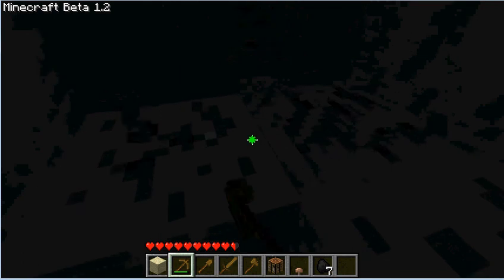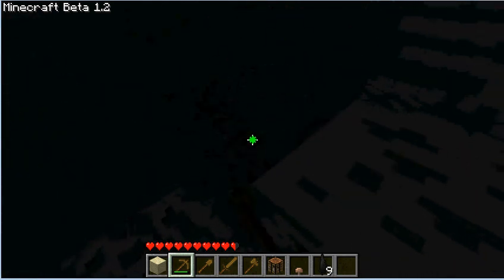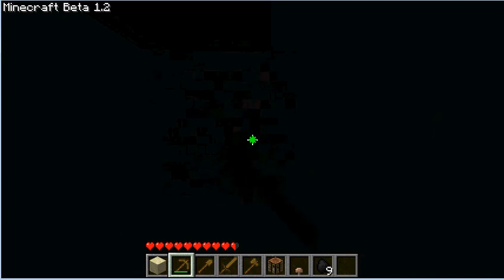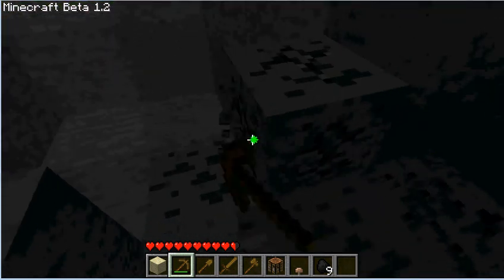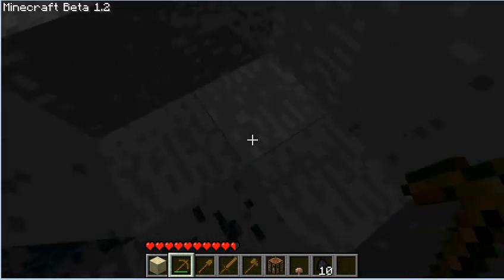I don't know if you can see this on the Hypercam, but right here you've got this brownish rock — this is iron; this is what you want. My wooden pickaxe is going to take a minute but it's worth it to pick out this iron. We got a lot of iron in here! I don't really have time to pick it all out, so hopefully I'll remember how to get back to this cave. I'll come back for the rest later.